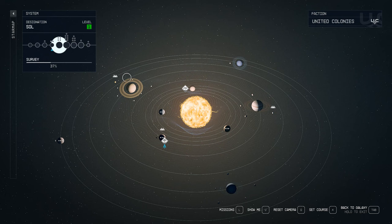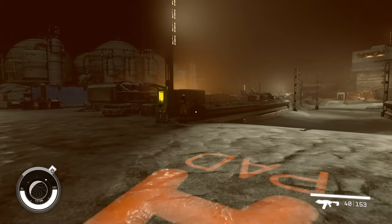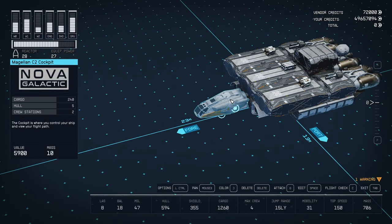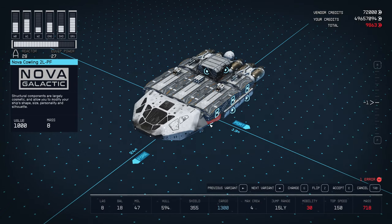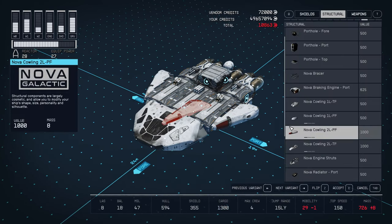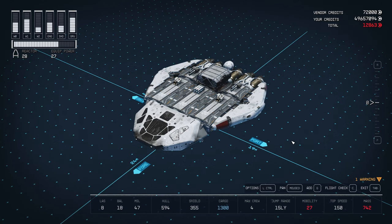We're going to stay in the solar system and go to one of Saturn's moons — Titan, to the New Homestead. Talk to this ship technician. Now we add the cockpit, so delete this, then take the Cabot C3 bridge. Make sure it's level. Then we're going to have four of these Nova Cow Wings — make sure they're all flipped accordingly. And that's it here, we're almost done.